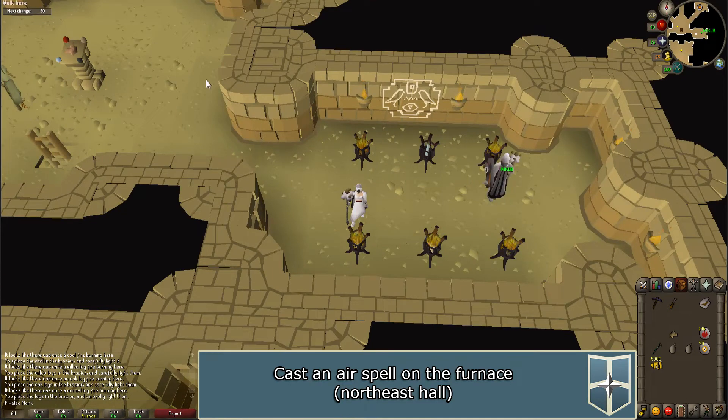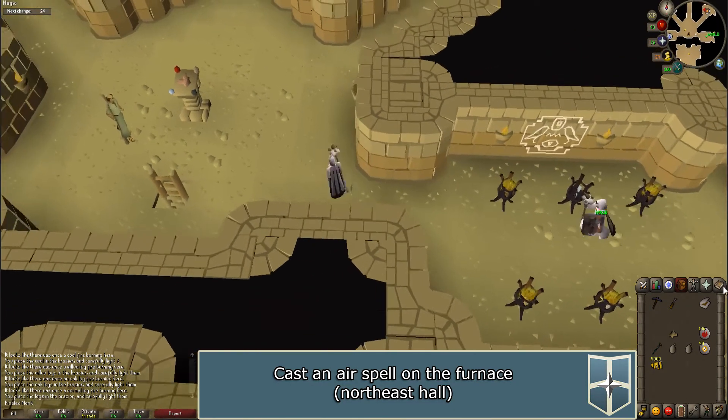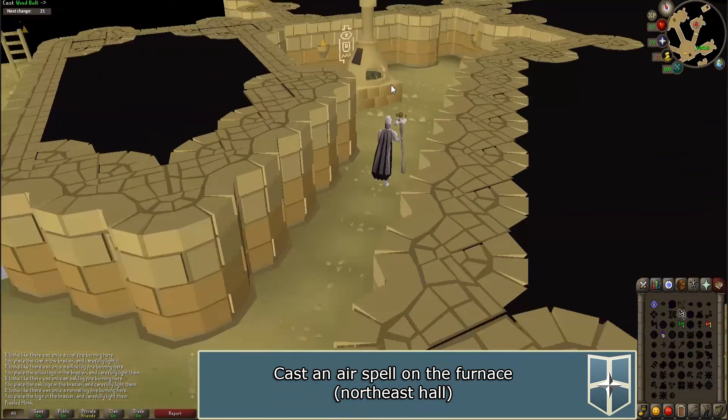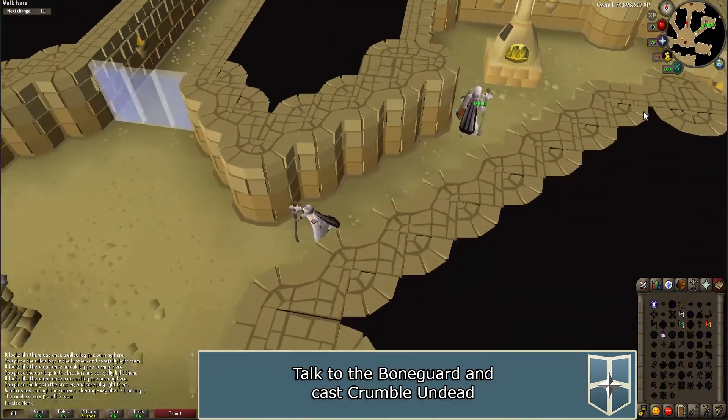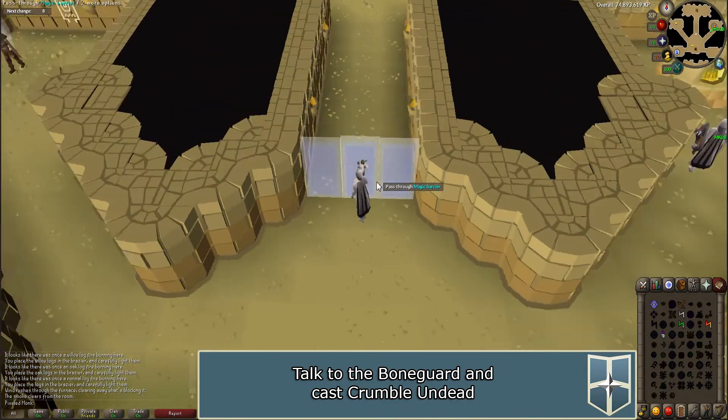Walk to the northeast hall to the furnace. Use an air spell on the furnace to clear out the room. Once done, pass the magical barrier to enter the north hall and climb the ladder.